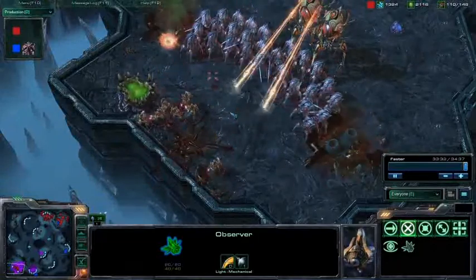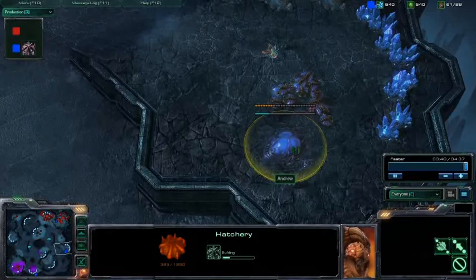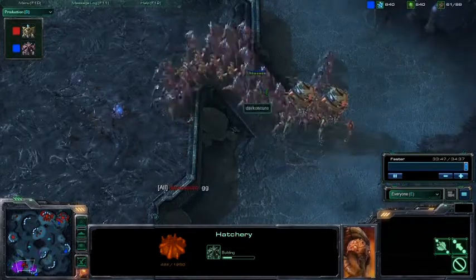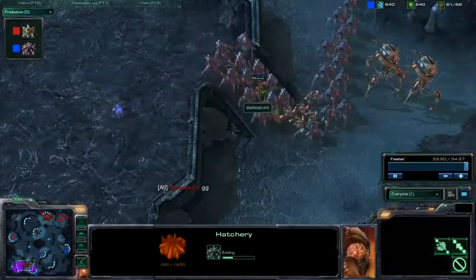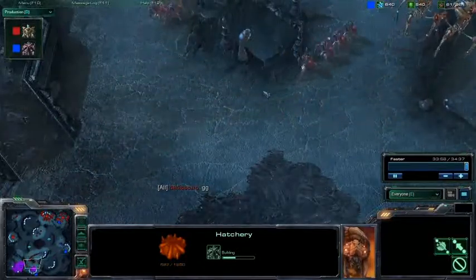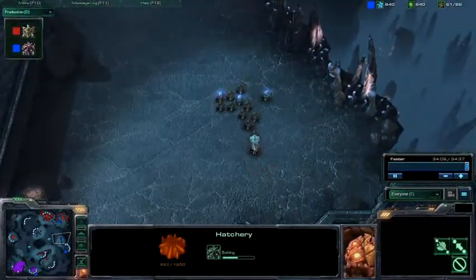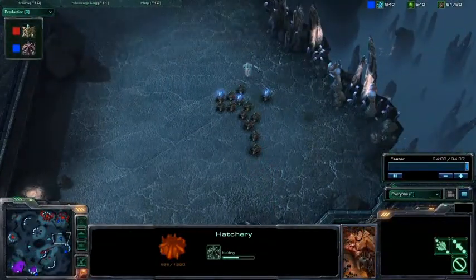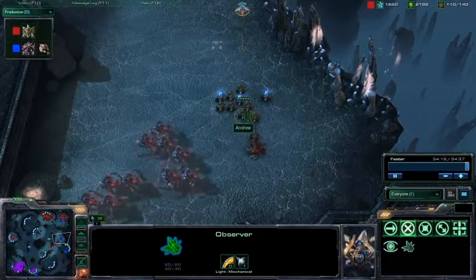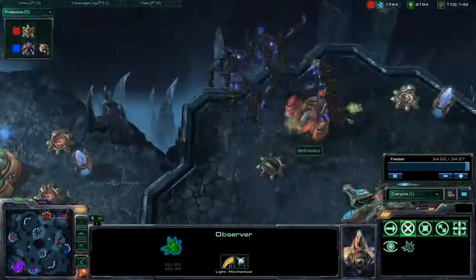Looks like we should see a GG soon, but you never know about these players. Looks like the natural for Darko might be the deciding factor with all those photon cannons. There's a definite base swap right now and neither player cares much about the other's base. Darko's trying to get the GG out of Andrew. He's going to burrow — too bad he doesn't know about these observers. He's going to be spotted. Looks like he's focusing somewhere else on the map and not noticing his burrowed units aren't doing anything.